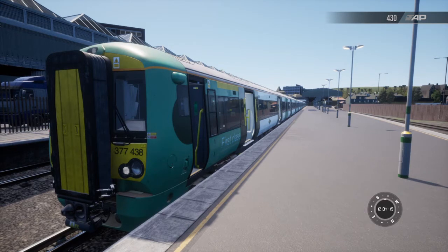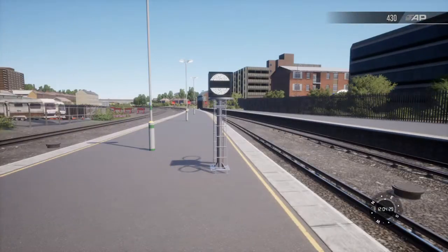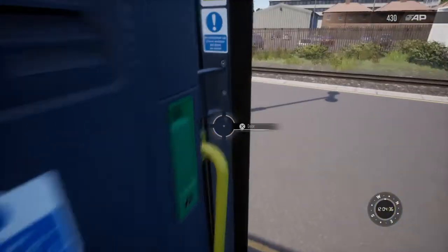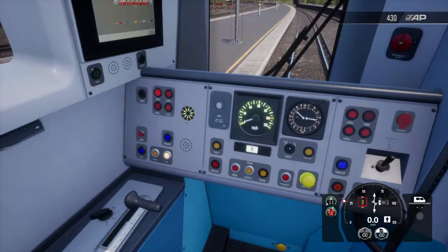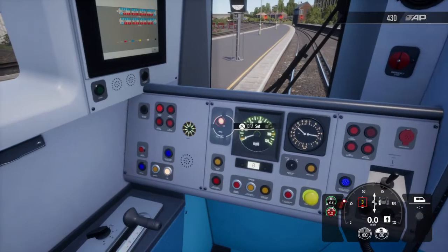Here on the 377 on East Coast way, I'm in scenario planner so this is going to look different. I've also pre-used the save bug so that we can bypass red signals and show you the features of AWS and TPWS. We've boarded passengers here at Eastbourne and we're ready to head off to Lewes.